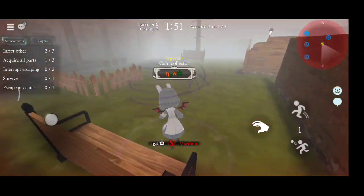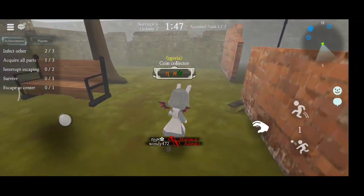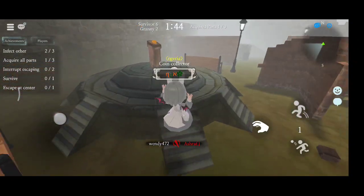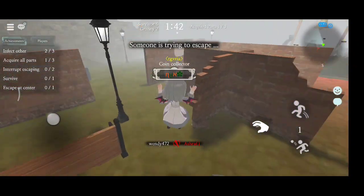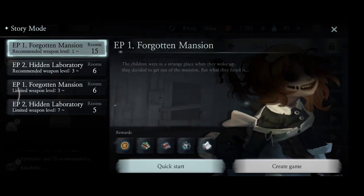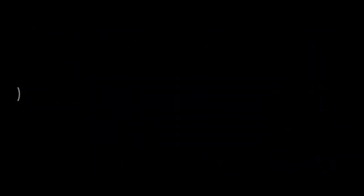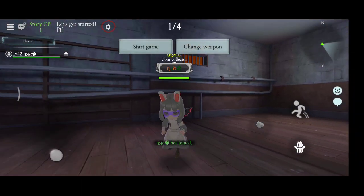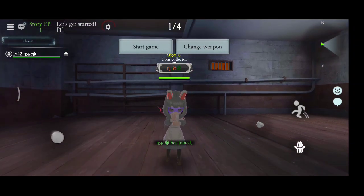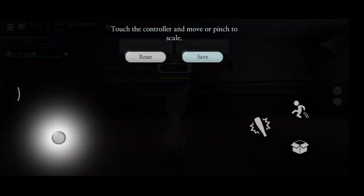That's enough for custom macros. Now let's talk about adjusting your controller. To adjust your controller, simply make a new room, then quick start, because other players may interrupt your adjustment. Tap the gear icon, then tap key settings and adjust your controller — like analog, attack, jump, and more.